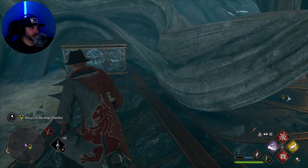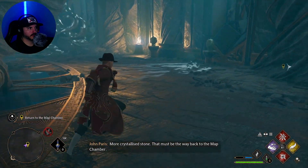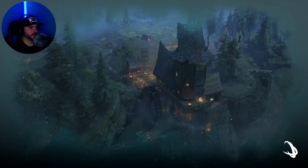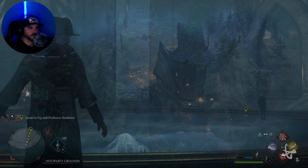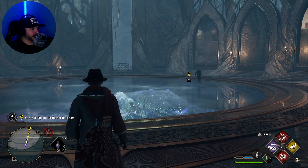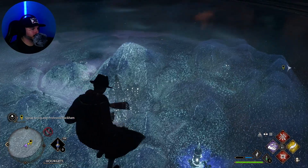We did get this chest, right? Yes. Crystallized stone. Alright, here we go. Back to the map chamber we go. Alright, speak to Fig and Professor Rackham. This is pretty cool though.